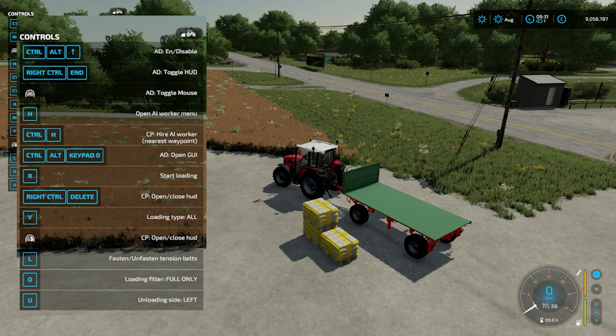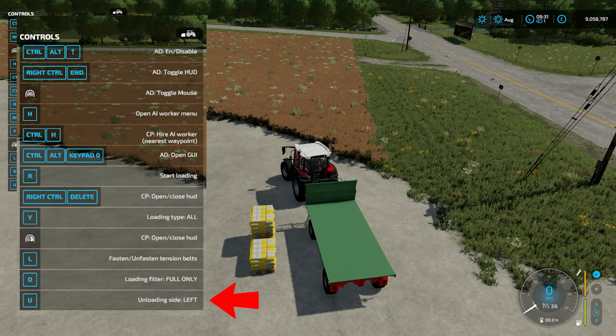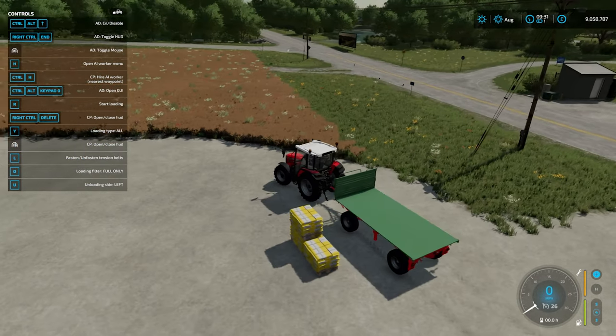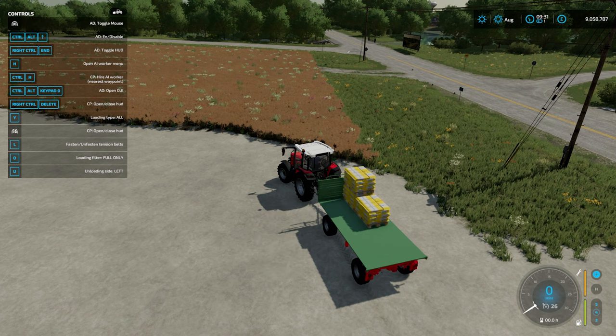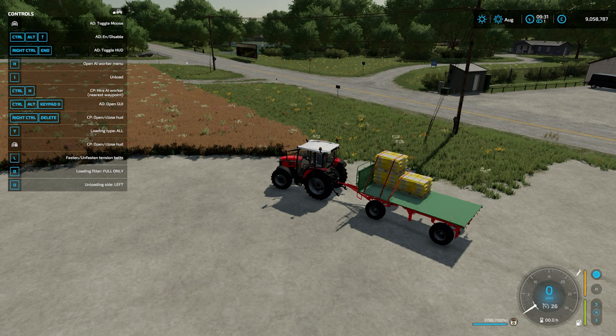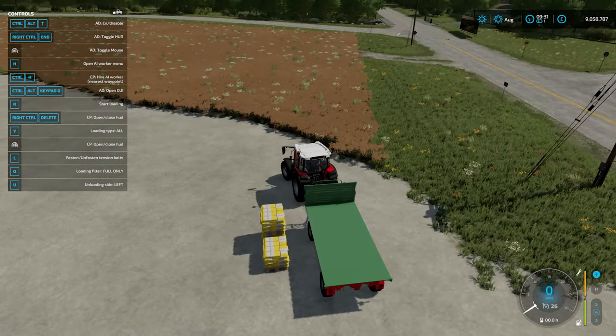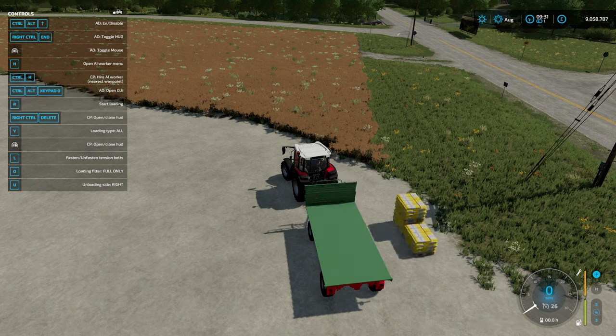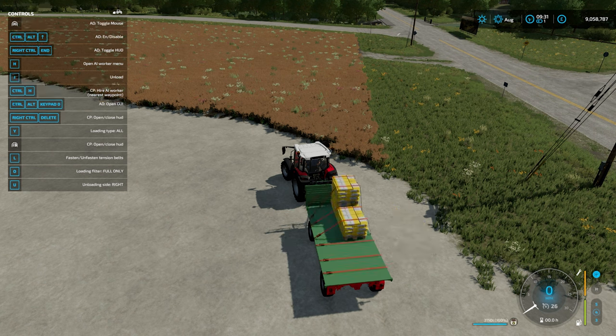You can also change your side - by pressing U you can switch between left and right side for unloading and loading. Then quite simply all you need to do is press the R button and there you go, pallets onto your trailer. You'll also see that the straps are automatically put on. You can undo and redo those using the L button as per normal. To unload, just press the I button and it will unload on the same side it loaded from. You could switch to right and press I to unload on the other side - nice flexibility.